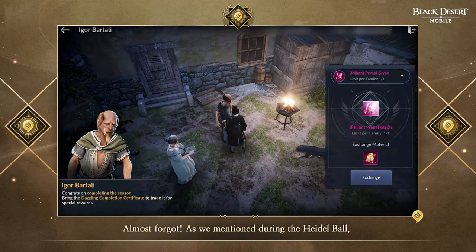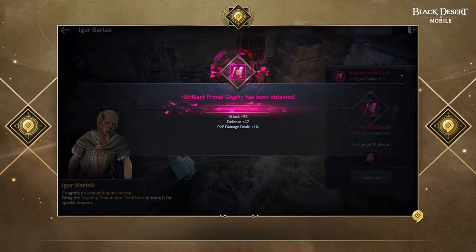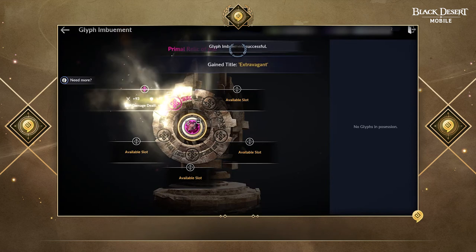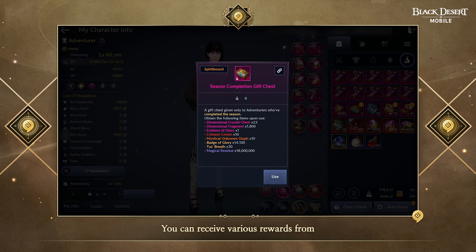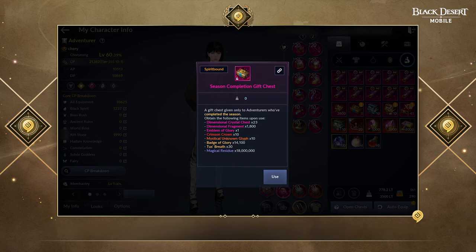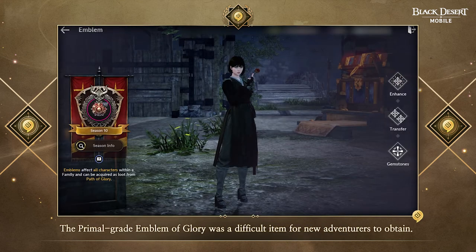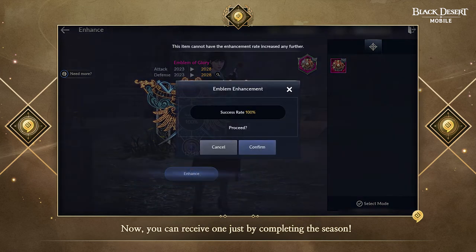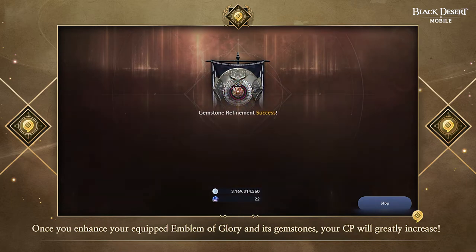As mentioned during the Heidel Ball, the Brilliant Primal Glyph given as the Season Completion Reward will have the maximum possible stats. You can greatly increase your CP by imbuing this Glyph to a Relic, so don't forget to receive and imbue it. Additionally, the Season Completion Gift Chest contains a Primal Grade Emblem of Glory — a difficult item for new adventurers to obtain — which you can now receive just by completing the season. Enhancing the Emblem of Glory and its Gemstones will greatly increase your CP, so don't forget to use them.